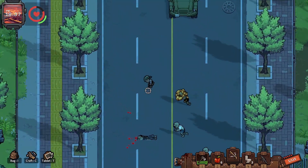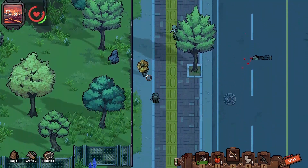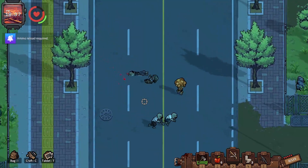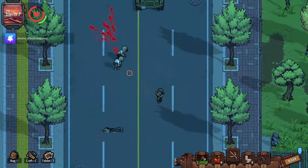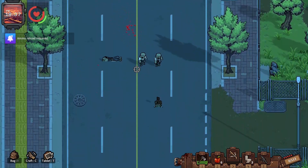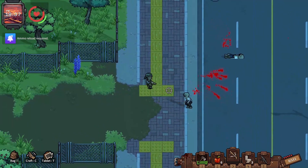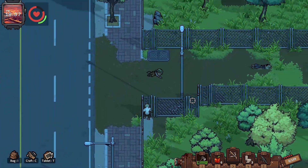Zombie type two is the exploding one with what looks like a huge mustache. The easiest way to deal with it: don't waste ammo. Just get close, let them start their detonation countdown — they give you a few seconds — then step back and let them blow up. Easy.